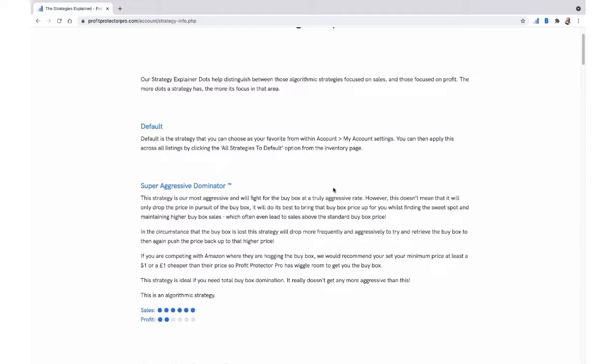The most aggressive strategy is Super Aggressive Dominator. It's really aggressive in getting you the buy box, and once it has it, it tries to move the price up. Each strategy has sales and profit indicator dots that show how focused it is on each. Super Aggressive Dominator is the most sales-focused of all. When PPP first starts on a listing, it will explore what Amazon allows — how long it can keep the buy box, how high it can go — learning the listing over time.